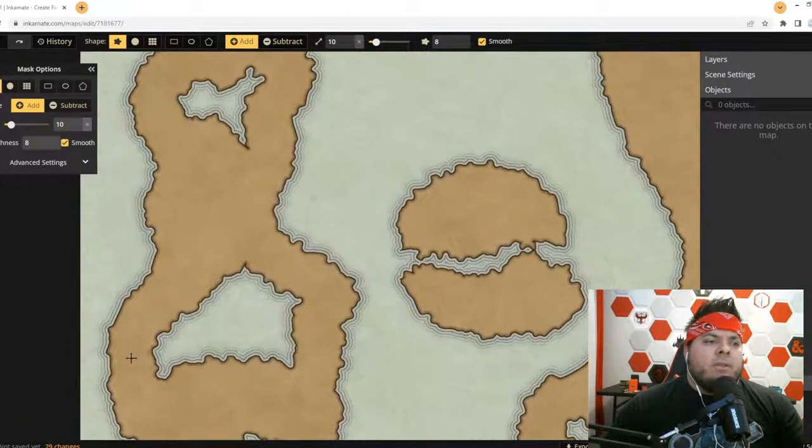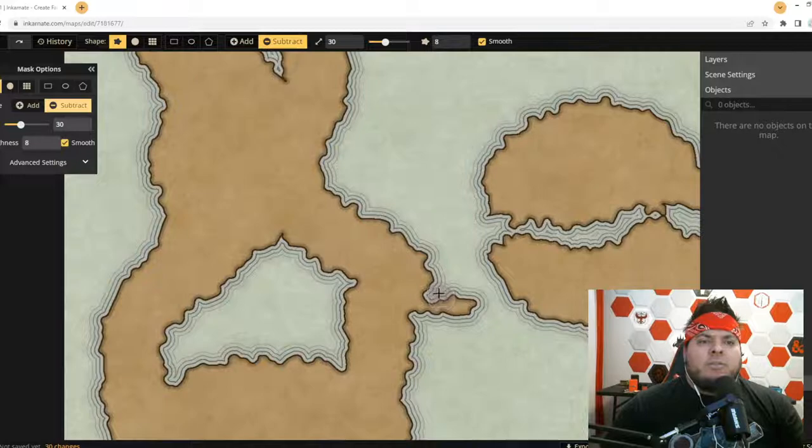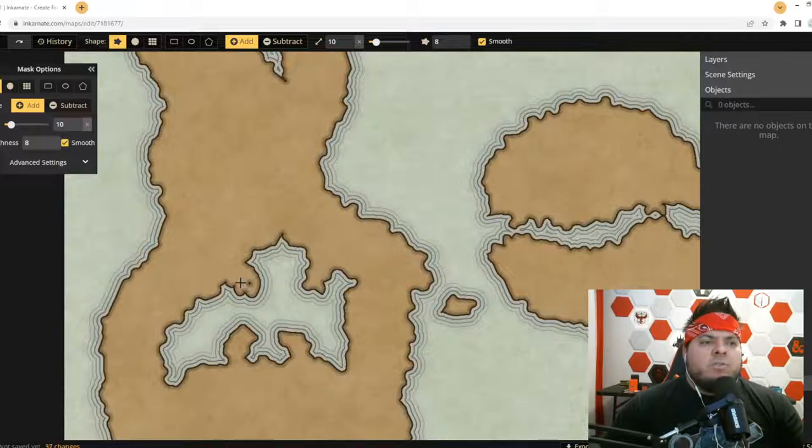It's a mistake, but hey — let's use the mistake. Now it's an island. I'm going to go a little detailed on this lake. I think this lake is going to be incredibly important in this world — I don't know why, but just tons of resources, tons of kingdoms. Let's make it look a little more natural.